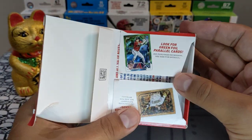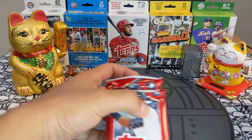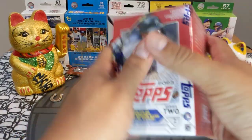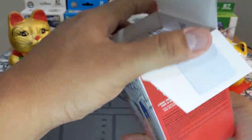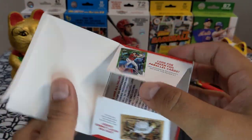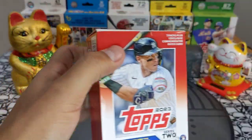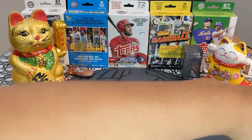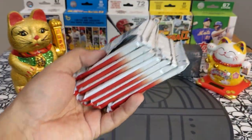Has anybody even noticed that green? I've seen a couple people rip some retail boxes already but for some reason no one has highlighted the green. I would love to pull a green Corbin Carroll — we're also chasing him. We got a lot of good players in these blasters. Topps and Fanatics keep switching up the odds, but here we are ripping retail again — super stoked.